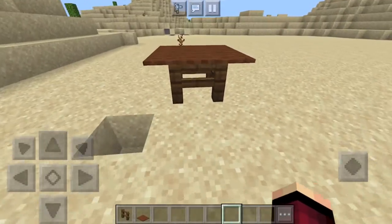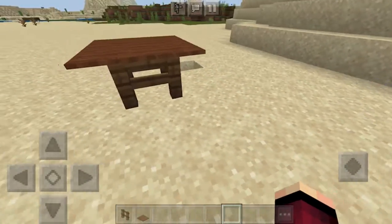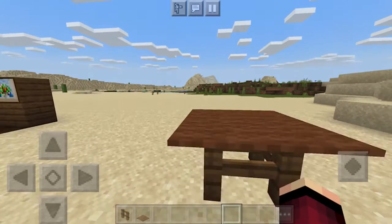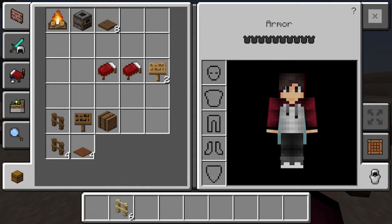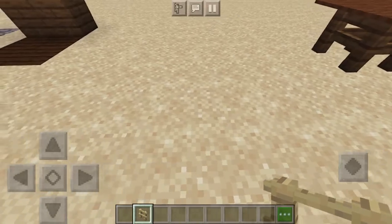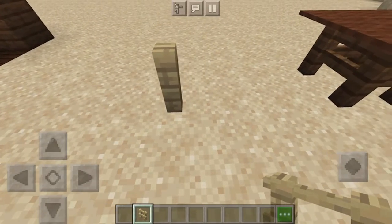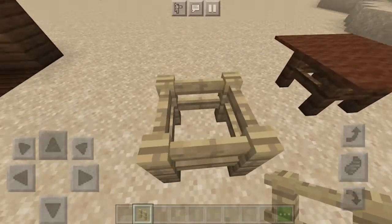You can climb on it and place chairs around it, so it's quite simple and easy to make — great for beginners. Next up we have an even simpler one: a bench chair. This is more for looking nice than actually sitting on, because it is impossible to sit on. You put four in a square shape, just like that.